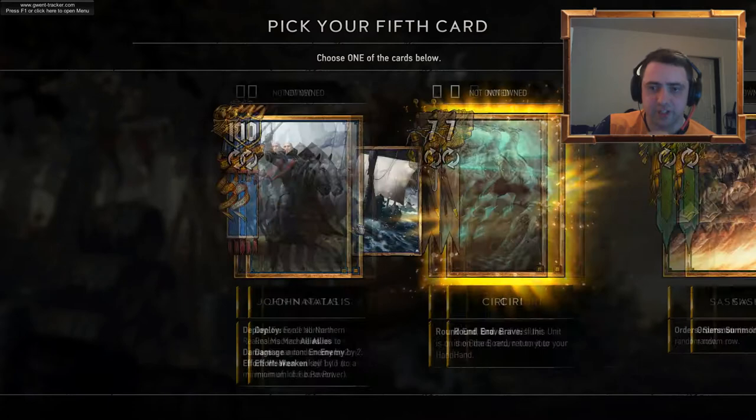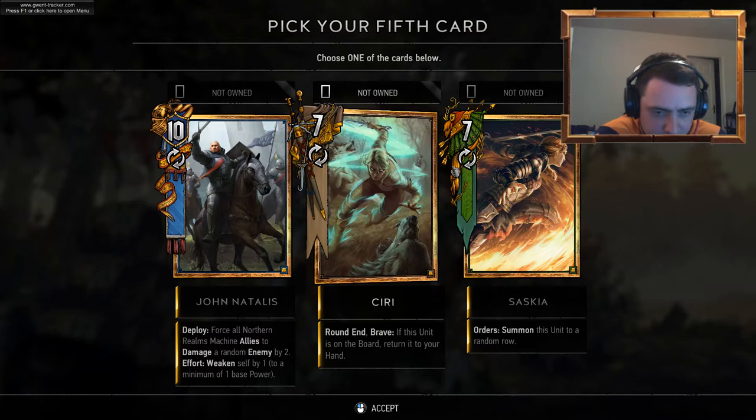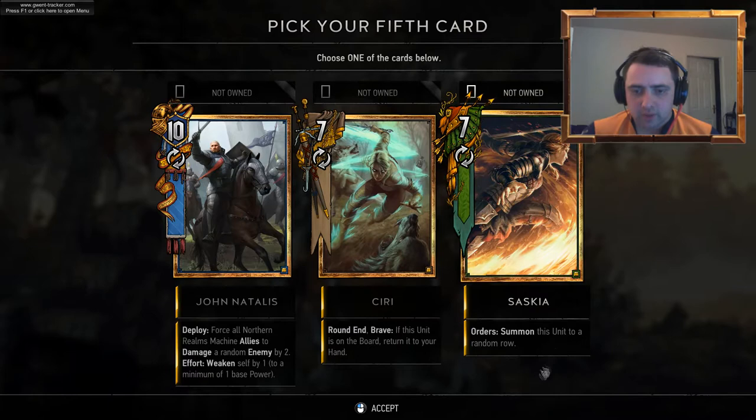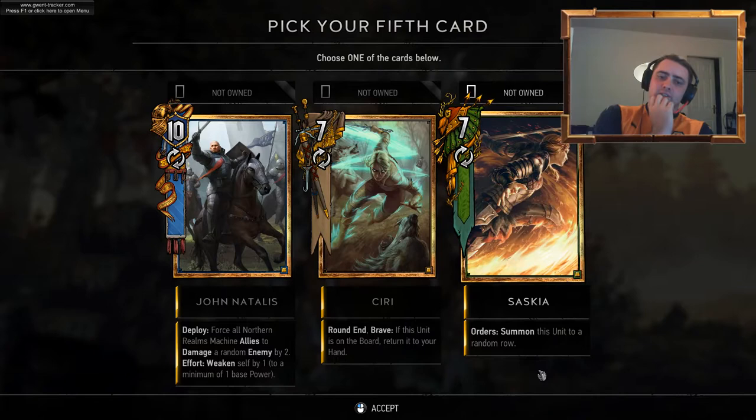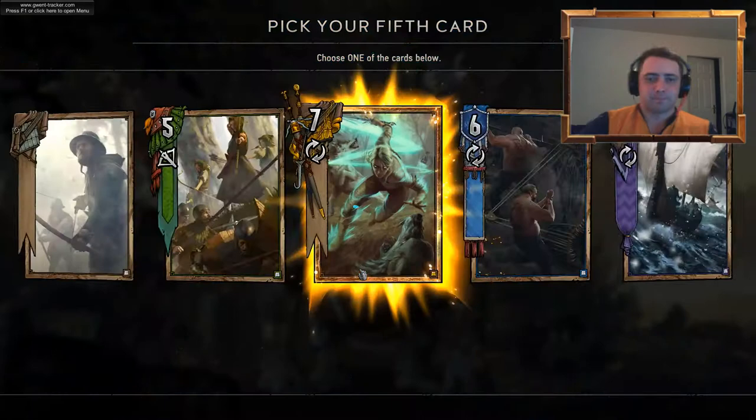I've got a lot of ships. Yes! We've got golds! John Natalis — force all Northern Realm's machine allies to damage a random enemy by two. Well, I'm not going to be using Northern Realms, so I'm not going to begin with that. So it is... Saskia or Ciri? I think it's got to be Ciri here, hasn't it? It's got to be.